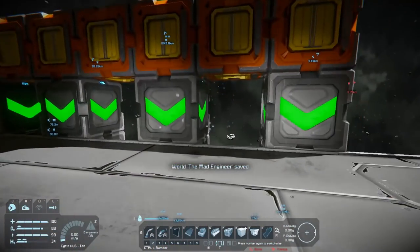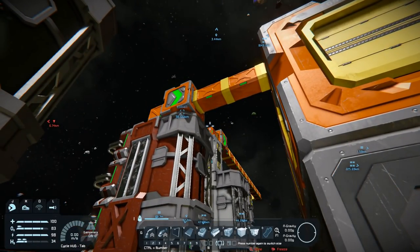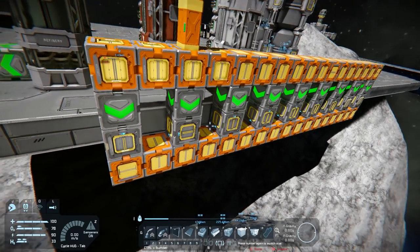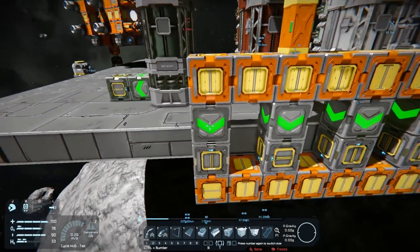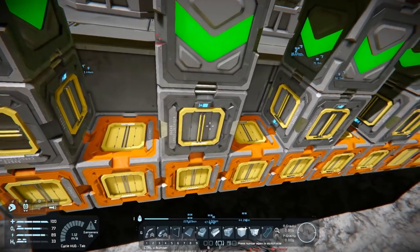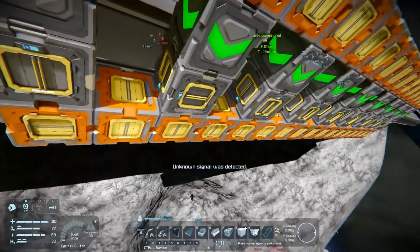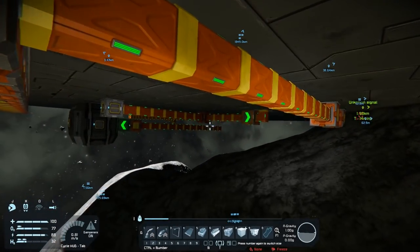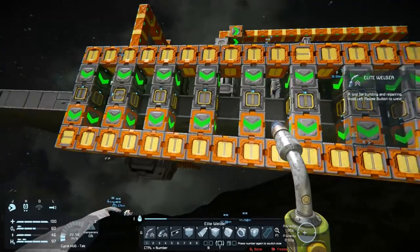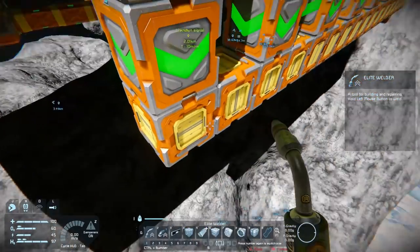It's going into the main refinery — up into there — and it should be going here. Hang on, I made a slight boo-boo. Apparently the iron's going into this container because that's where it's whitelisted, but it's going through this junction and ending up in the nickel container. I need to put some more sorters down here just to make it one-way.